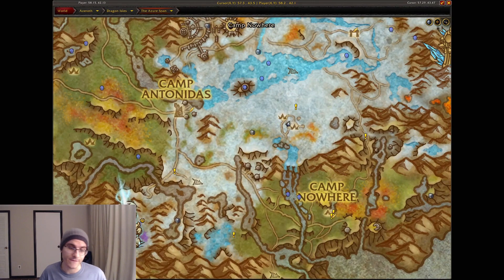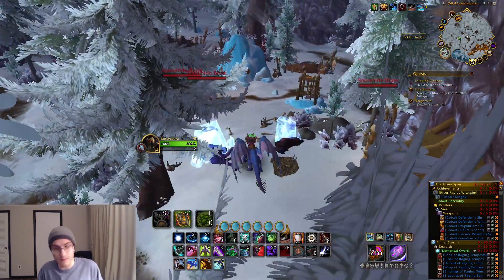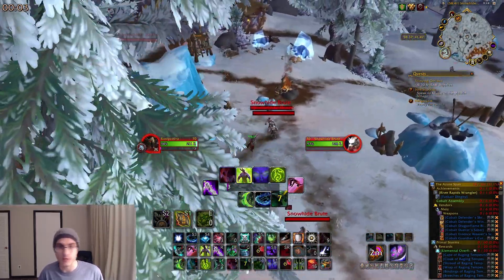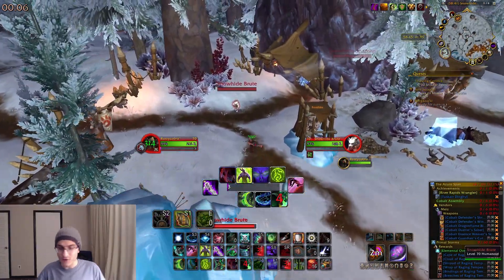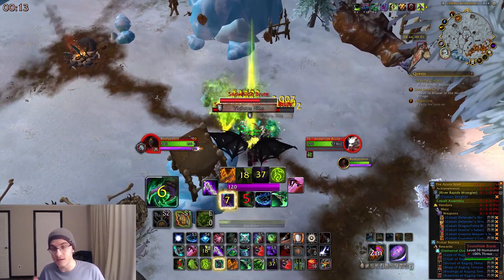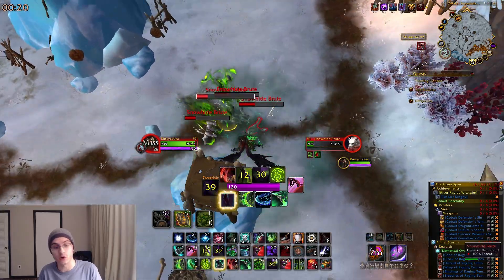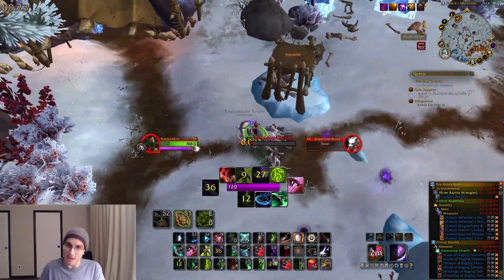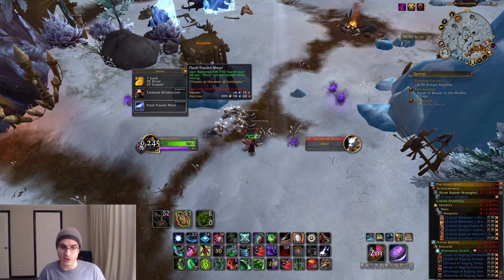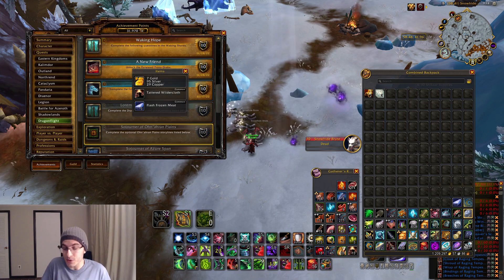The final food you need is Flash Frozen Meat. I'll show where I am on the map, and you can farm it by killing the nulls in that area, or you can buy it on the auction house. According to Wowhead and some community sentiment, you need to complete the quest 'True Survivors' to get this meat to drop. However, in my experience, I've done almost no side quests in Azure Span and I'm still able to get Flash Frozen Meat to drop, so I don't think Wowhead has it correct.